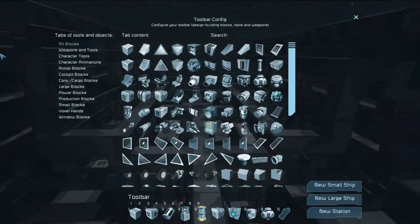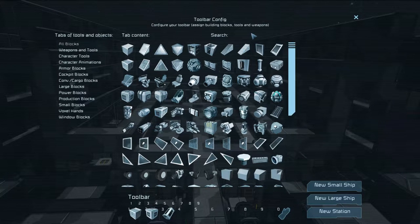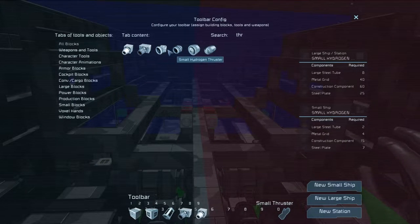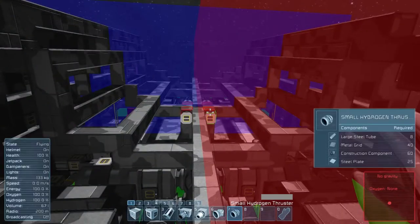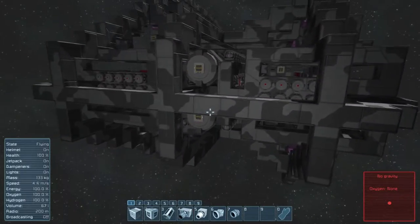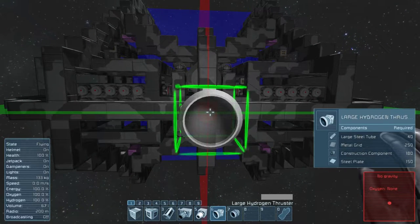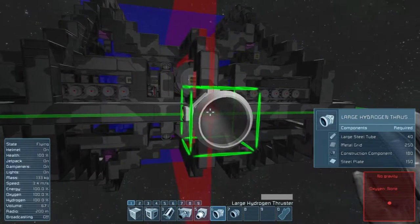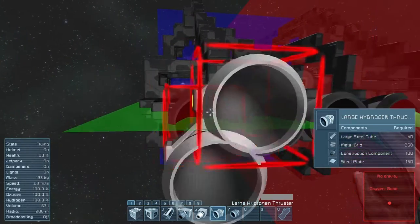I should begin by adding some thrusters to my bars. I do want hydrogen and lots of it, because this ship will be pretty slow without it. Let's start here — I'll probably redo this all a couple of times.